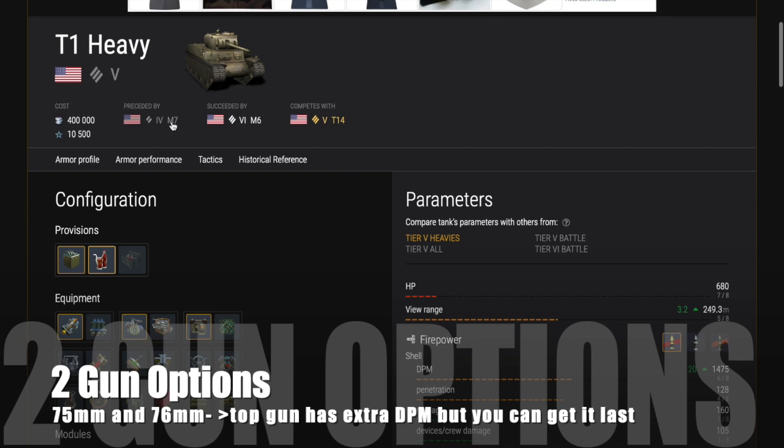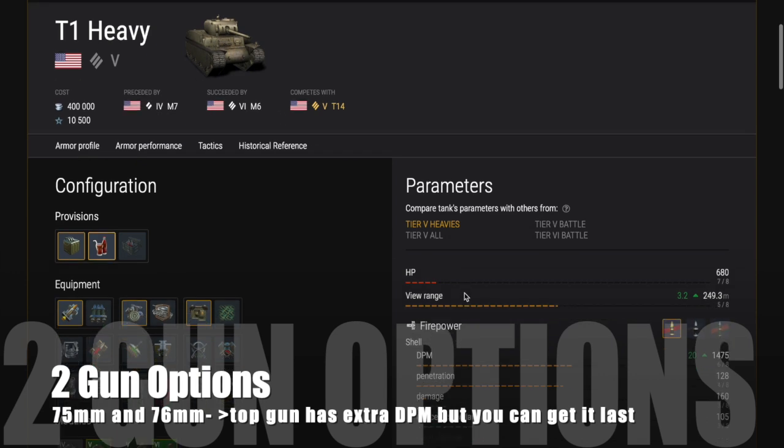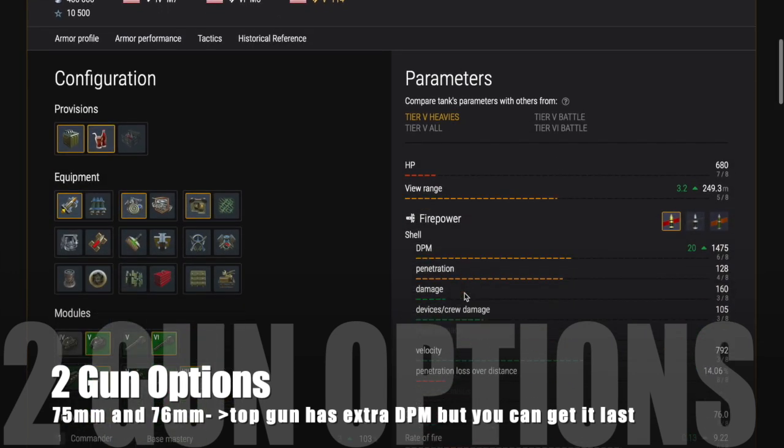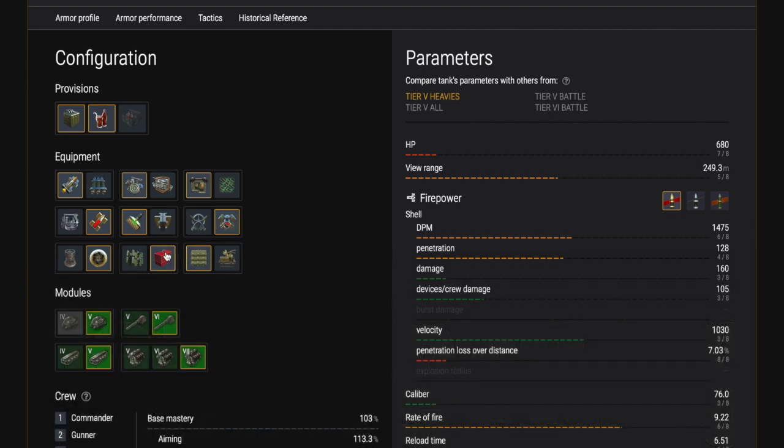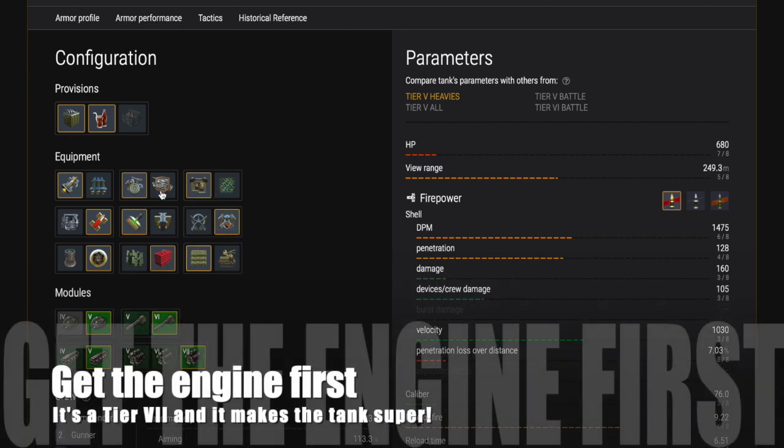There are two gun options: 75mm and a 76mm. The top gun has extra DPM, but you can get it last in terms of your upgrades because the 75mm is quite effective at tier 5, even if you're up-tiered. I would recommend getting the engine first because it's a tier 7 engine and it just makes it a super tank.